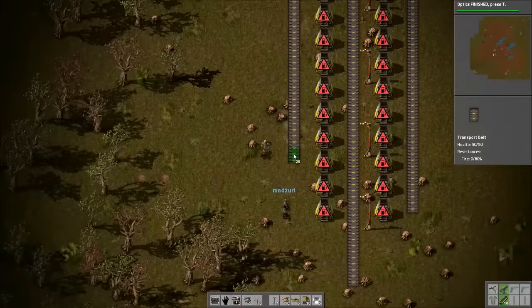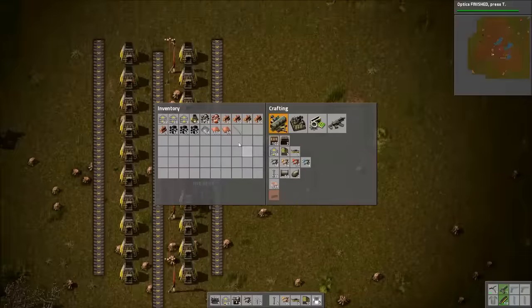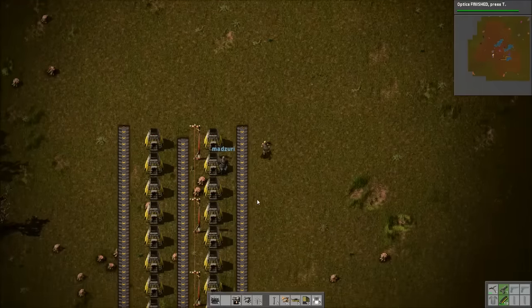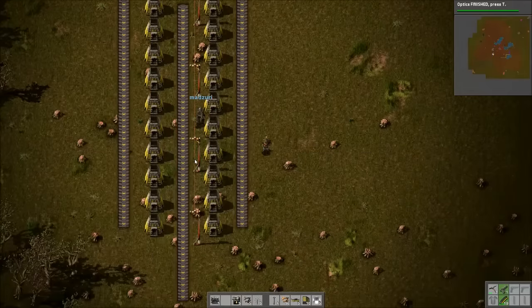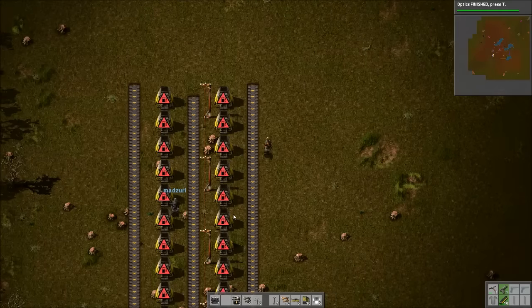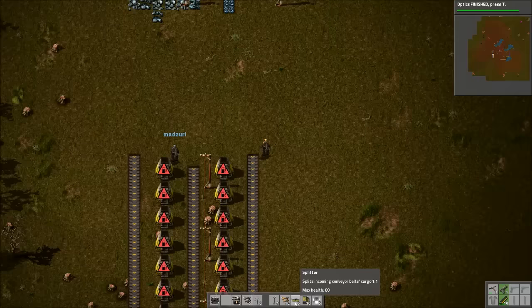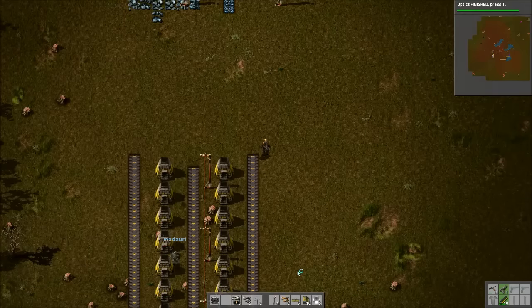So do you want to go over some of the benefits to this setup, maybe compared to some others? Sure. First of all, you can only get as many belts out as you put in, so we're going to feed this with one belt of ore and it's going to have one belt of plates coming out. I like to put the output in the middle because you don't have to worry about any kind of belt balancing — it's just inherently balanced. Since there'll be a splitter up here, it'll make it so the left and right side get even amounts of ore, so you don't even have to worry about it. I consider it a better design.